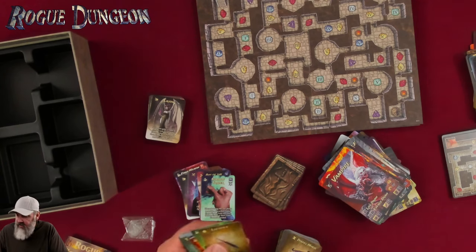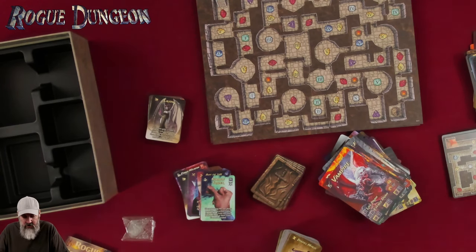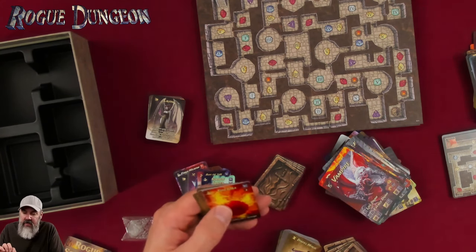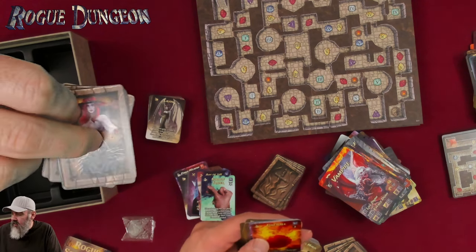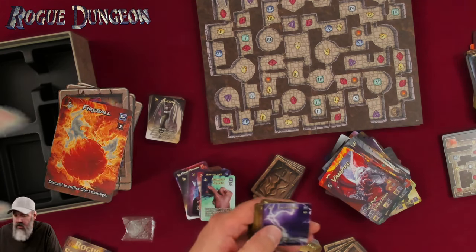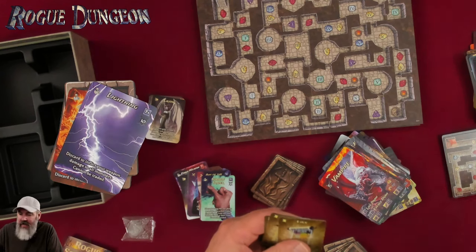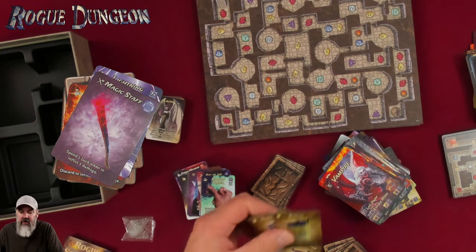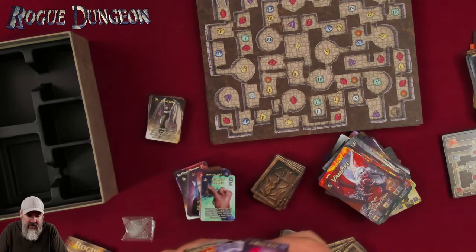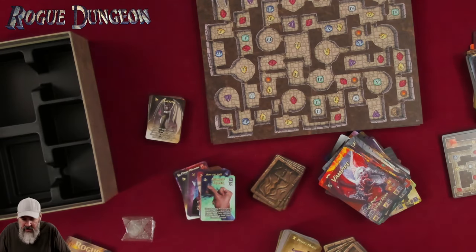There are more characters in here — Hunk of Cheese, Lockpick, Rope, Animate Dead. This must all be the Sorceress, because that's her card there. Fireball, Lightning, Magic Staff. And Luck, Shield, and Teleport spells. Have to have all that.